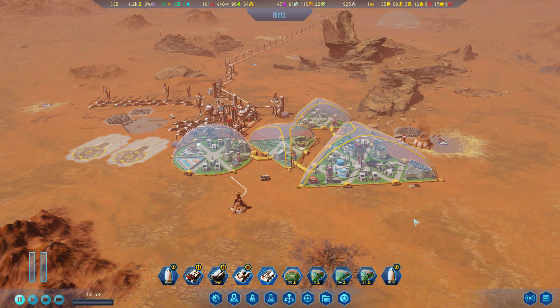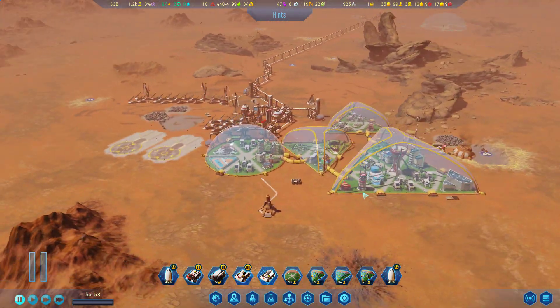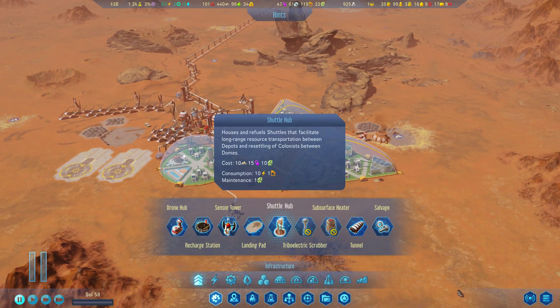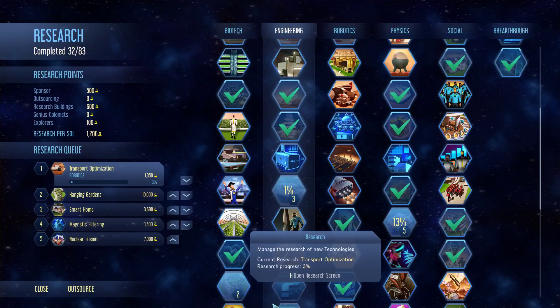Hello Martians and architects of space, welcome back to Surviving Mars, Playing Hardball, and our beautiful little colony. Here we are in old town while new town is forming up over there. Now we can actually use these shuttle hubs, and I think we should build one as centrally as possible. It's an outside building, and it transports goods and people. If we put one here, it should be able to provide for at least these three domes.